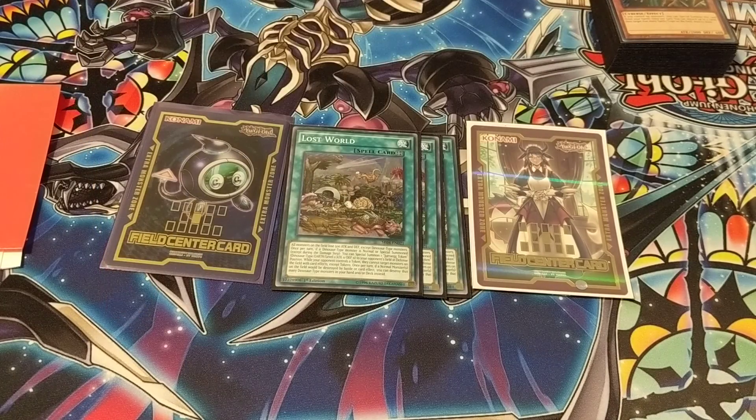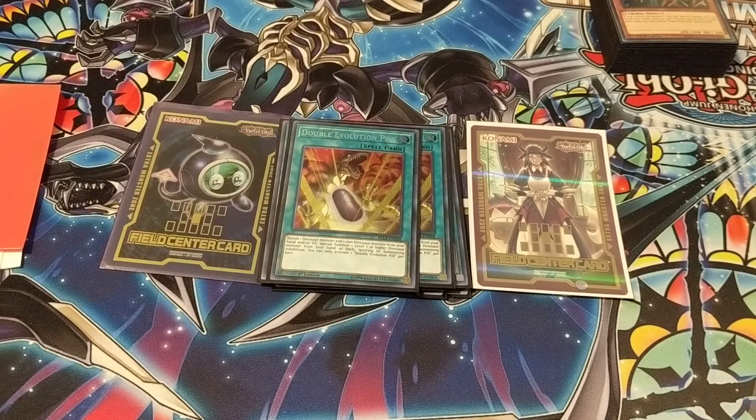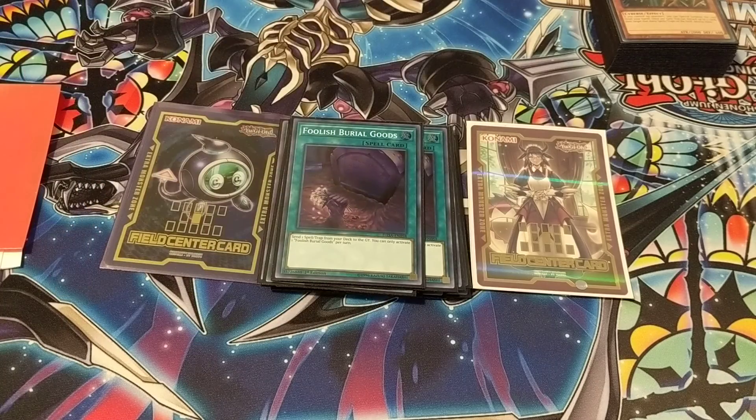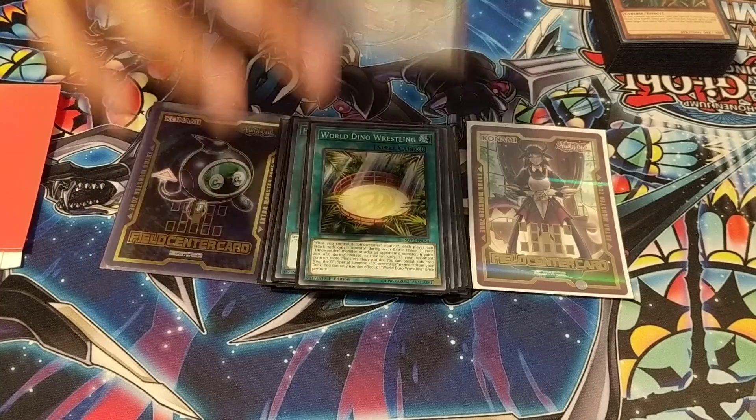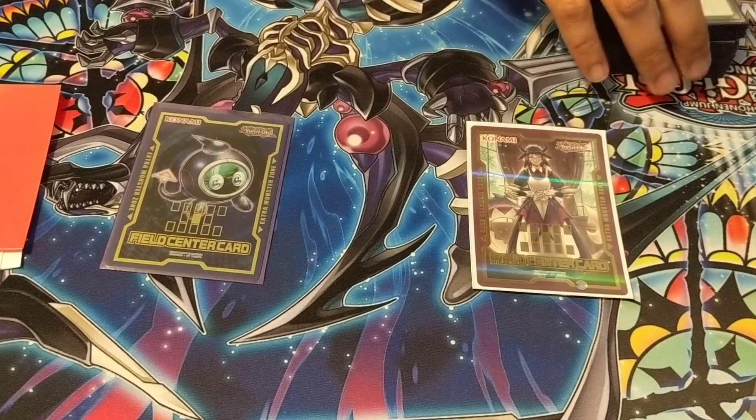For the spells, we're running 3 Lost World, 3 Fossil Dig, 2 Double Evolution Pill, 2 Cosmic Cyclone, 2 Foolish Burial Goods, 1 World Dino Wrestling, 1 Terraforming, and 1 Foolish Burial. And that's it for the main deck.